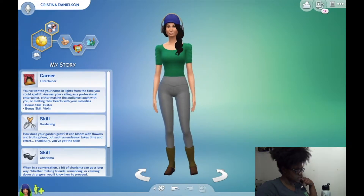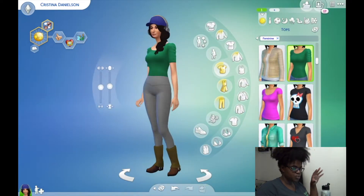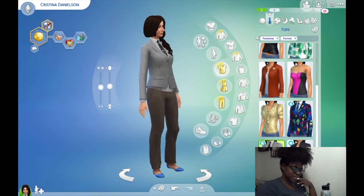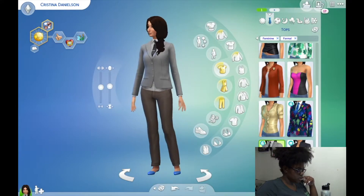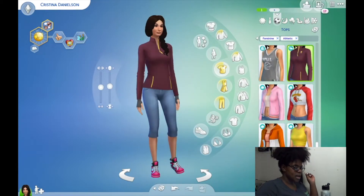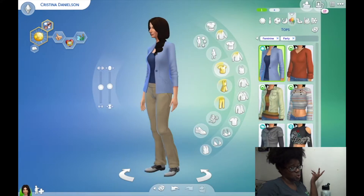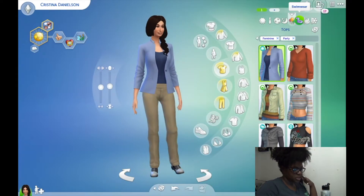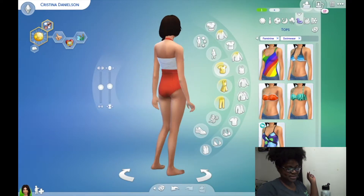Let's go through and look at her outfits. For her everyday wear, we have one simple chic outfit. Her formal wear is very businessy — we'll go back and change that. Her active wear is workable. Her nightwear is comfortable, which is perfect. Her party wear is a little too simple, might just change the jeans. Her swimwear is very cute — she has a little mango-kini going on.